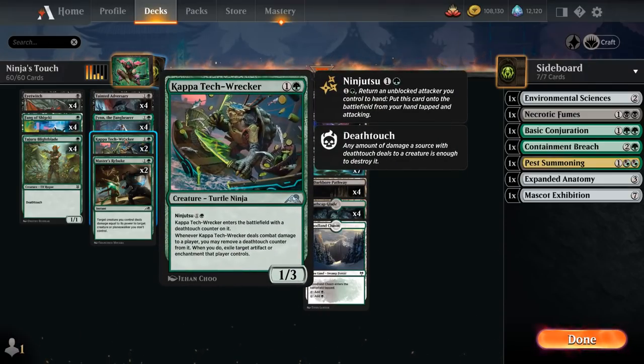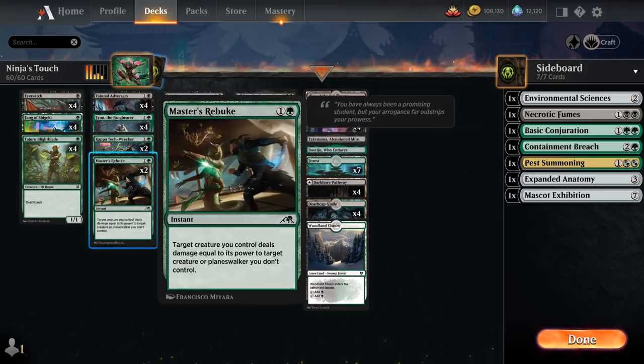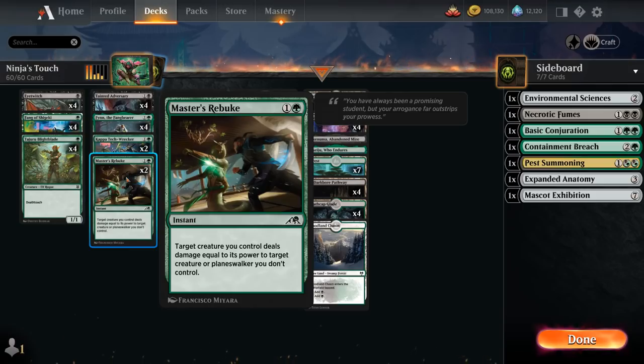Another ninja is Kapatek Wrecker, a 1-3 with Death Touch — though it doesn't always have Death Touch, it comes into play with a Death Touch counter on it. We can remove that counter if it deals combat damage to a player, to exile a target artifact or enchantment the opponent controls. We also have 2 copies of Master's Rebuke, an instant where a creature we control deals damage equal to its power to a target creature or planeswalker. Paired with a Death Touch creature, we can take out any opposing creature regardless of size, and it's better than Blizzard Brawl since we don't risk losing our own creature.